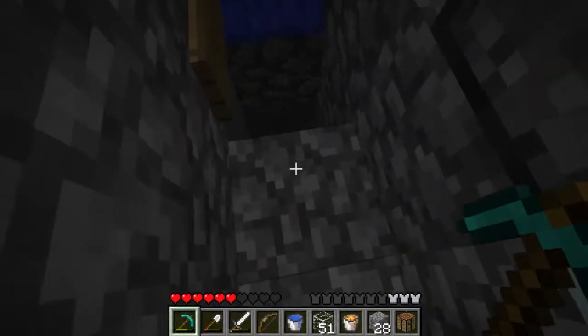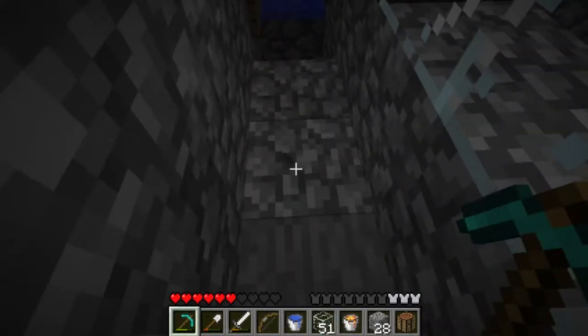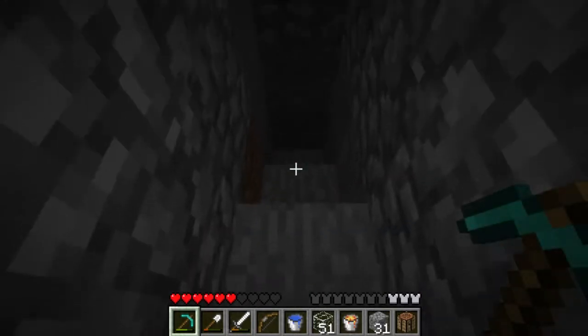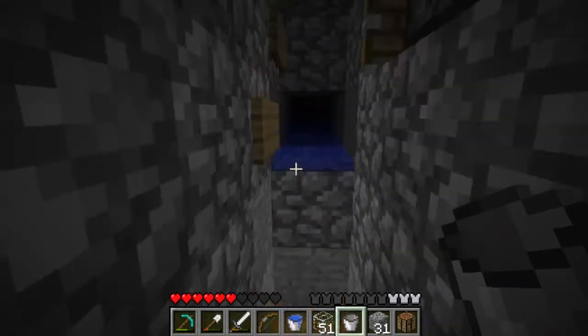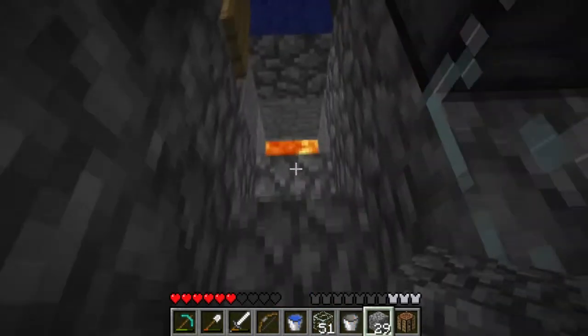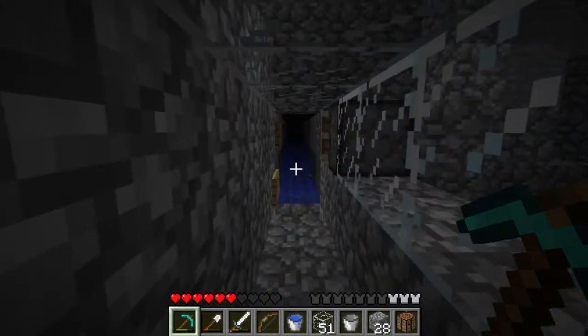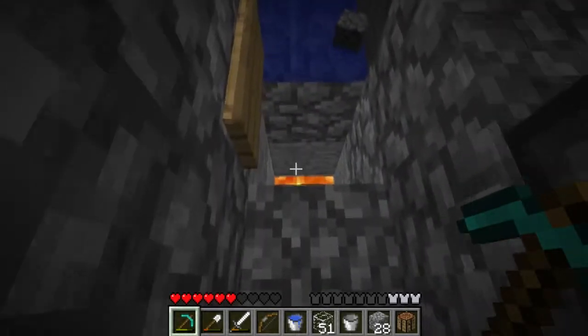All right, I went and got some lava. I've already cleared out the netherrack there. Now I could just pour lava in from on top, but I'm going to do this very carefully. Yeah, there we go. That should be far enough down that they'll fall into it and burn without being able to cross.